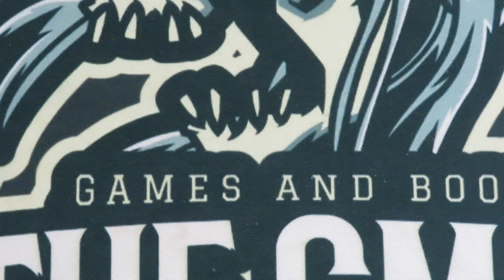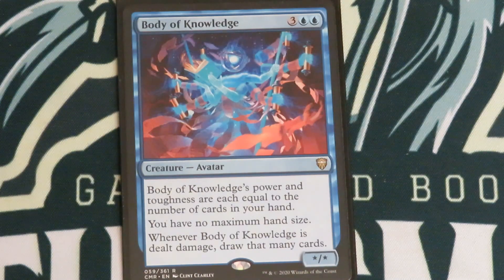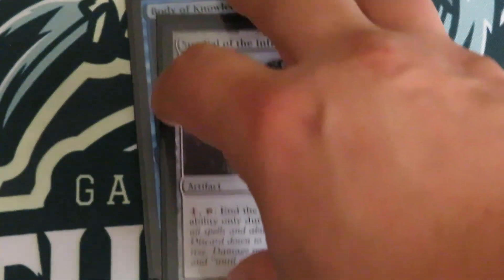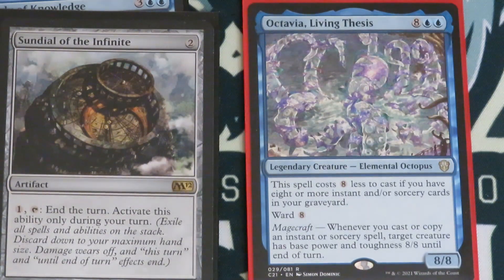Now here are some of the MVPs, the spicy meatballs of the deck. Body of Knowledge — its power and toughness equal the cards in your hand, you have no maximum hand size, and when it deals damage you draw that many cards. If this is out and you have an unblockable option, you're going to be drawing a ton of cards — I drew 14 cards with it last time. And Sundial of the Infinite — why not make them all 8/8s permanently? The 8/8 effect says 'until end of turn,' but if you end your turn with Sundial you skip the cleanup, so now you have a board full of permanent 8/8 bird tokens, Drake tokens, Construct tokens — all 8/8s forever.